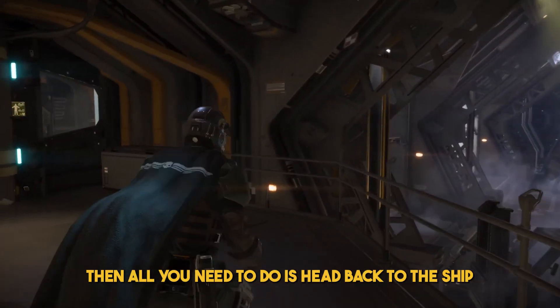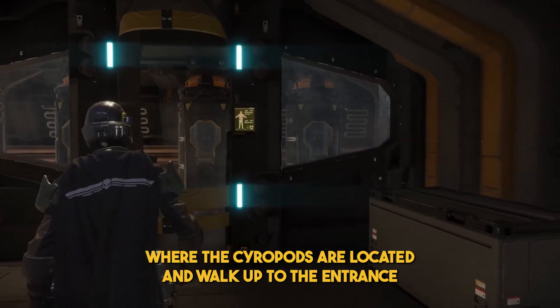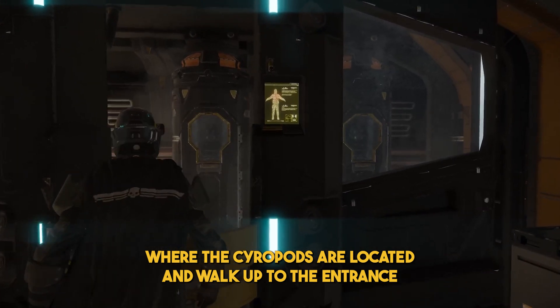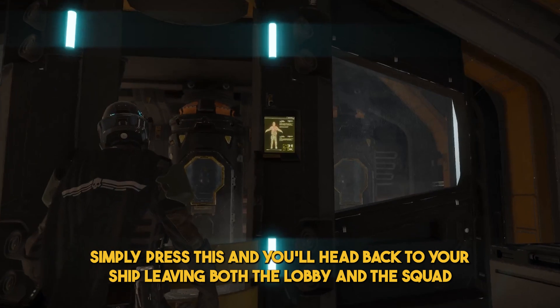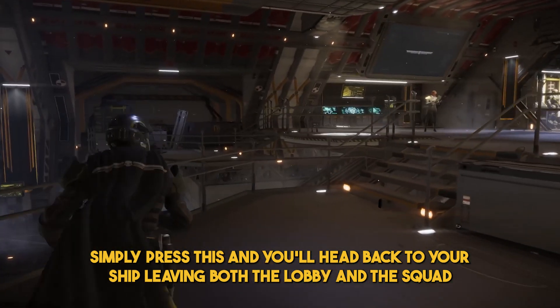If you want to leave your current squad, then all you need to do is head back to the ship where the cryopods are located and walk up to the entrance. By doing this, you'll receive a prompt that reads 'return to ship alone.' Simply press this and you'll head back to your ship, leaving both the lobby and the squad.